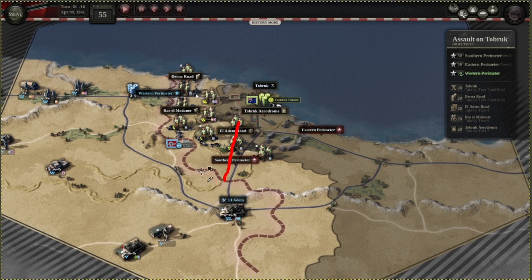The other option is you still have to move to El Adam Road, then move towards Tobruk Aerodrome, and push up to Derna Road. This route is connected, and this way you will out-supply Raz el Medawr and also the units over here.